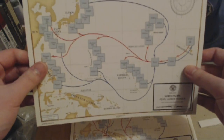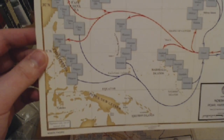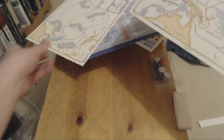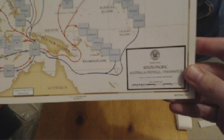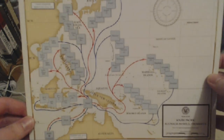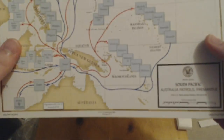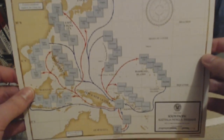This one's double-sided. We've got some maps of North Pacific and Pearl Harbor patrols. You actually have a chart I think you move on, which is cool - instead of just sliding across the bottom. There's also South Pacific, Australia patrols. This one's double-sided and has a Brisbane side and a Fremantle side.